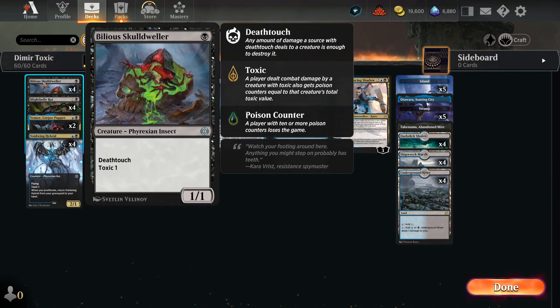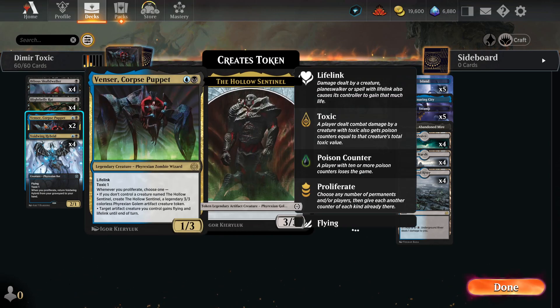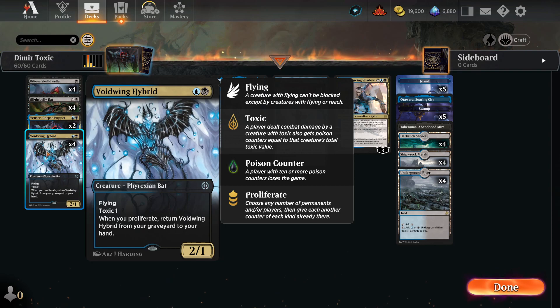What we have is four Billerous Skullwilder — a 1-mana Toxic creature — and four Blight Belly Rat, a 2-mana Toxic creature that also Proliferates when it dies. Then we have two Venser Corpse Puppet, which has Lifelink and Toxic, but also whenever we Proliferate, we can create a 3/3 token to beat our opponents with. We can also give it Flying and Lifelink to help us stay alive. Then we have the 2-mana 2/1...